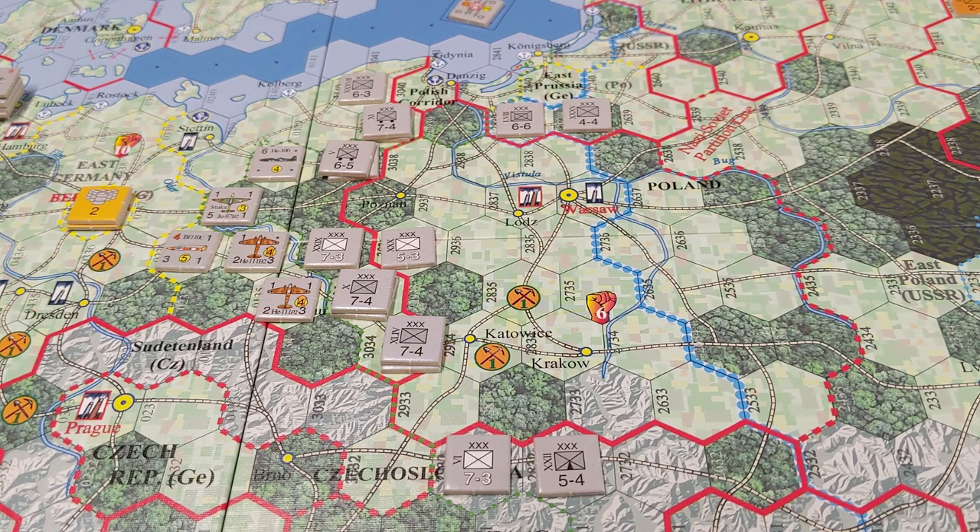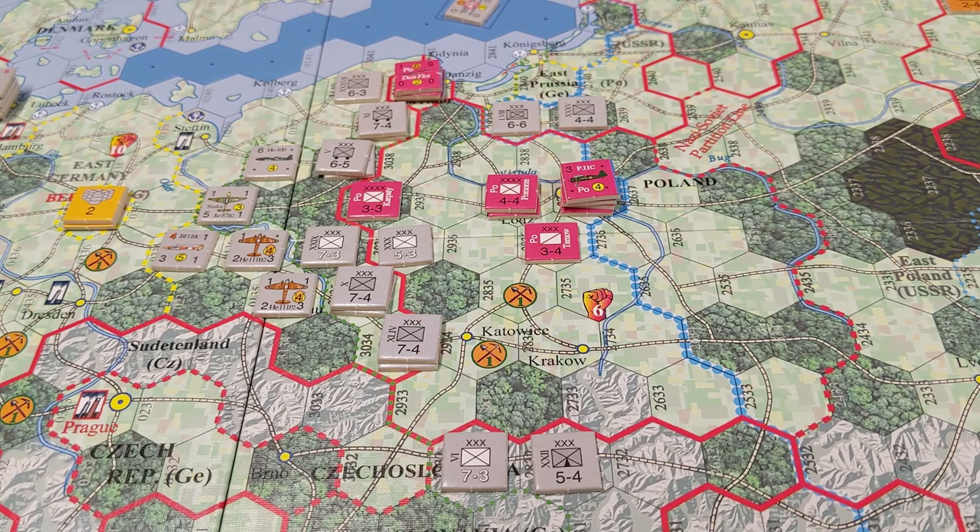It's Germany's turn. They will declare war on Poland — that's required per the scenario rules. I'm playing with oil and have already removed one stored oil, down to five total, as they will be doing a land impulse. With choosing a land action, Germany gets to do four air missions. I think I'll do four ground strike missions. I don't know if that's the right call, but because the Polish air force is surprised, they won't be able to respond. So I'm going to use a lot of these airplanes for that purpose.